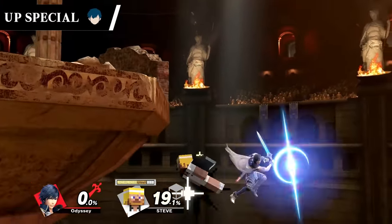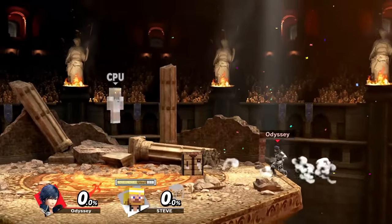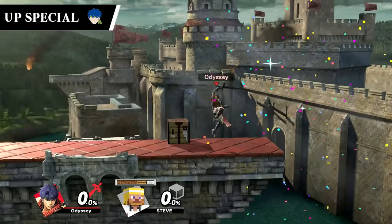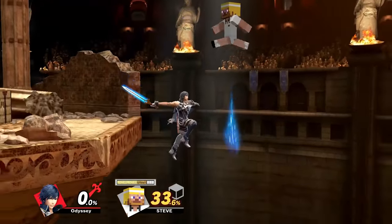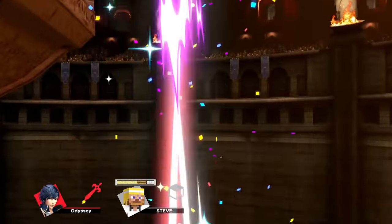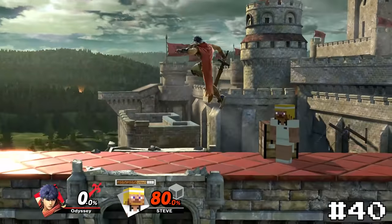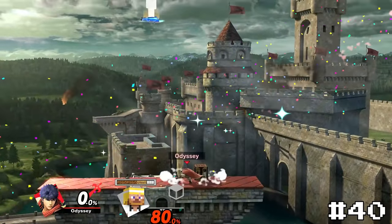Chrom's up special Soaring Slash is infamous for stealing stocks but also not being a very helpful recovery move. Ike's up special Aether is known for being stupid strong after getting buffed, and that makes it a lot of fun to go for. These are both fairly difficult to hit with offstage to get a kill, and you won't usually survive if you go for them, but they're still really fun. I'm putting Chrom's Soaring Slash at 41 because Ike's is super fun to use on stage and — who could forget him yelling Aether — so that puts it at 40.